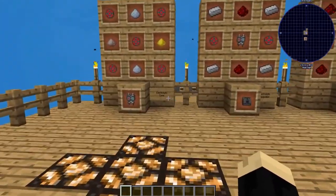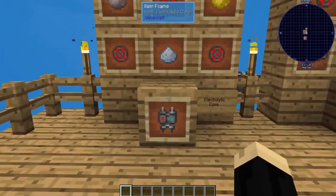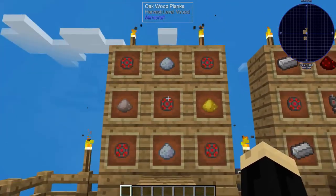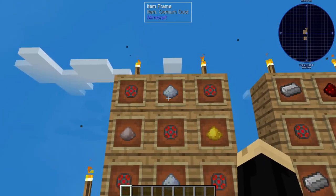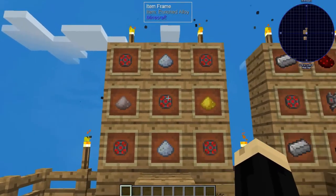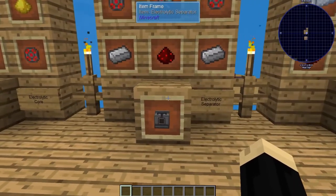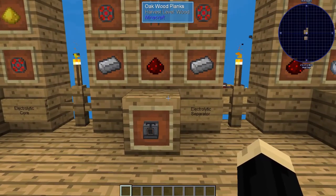First things first, you're going to need to make an electrolytic core. For that you're going to need five enriched alloys, two osmium dust, a pulverized iron, and a pulverized gold. That'll give you your core, which you're going to need to make your actual electrolytic separator.